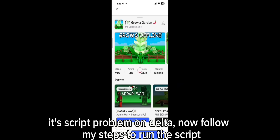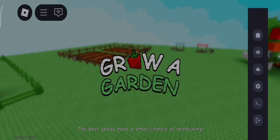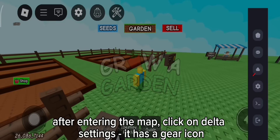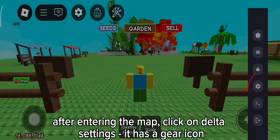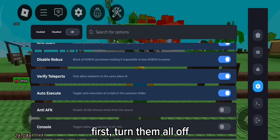Follow my steps to run the script. First, leave and re-enter the map. Make sure no scripts are running at the moment. After entering the map, click on Delta Settings — it has a gear icon. Now adjust the settings like me. First, turn them all off.